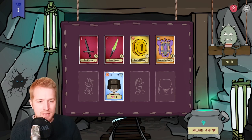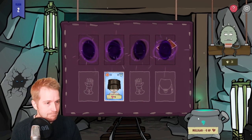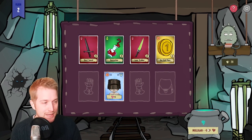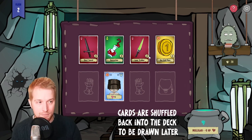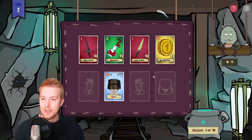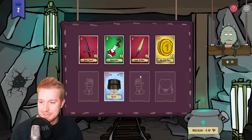There is one more element I didn't mention, which is this quadrant down here, which I just accidentally clicked. What that does is refresh the top row and draw another four cards, but you do have to pay four life for that, and it actually increases every time you use it. It's just as well I used it so you could see it as an example — it was all planned.